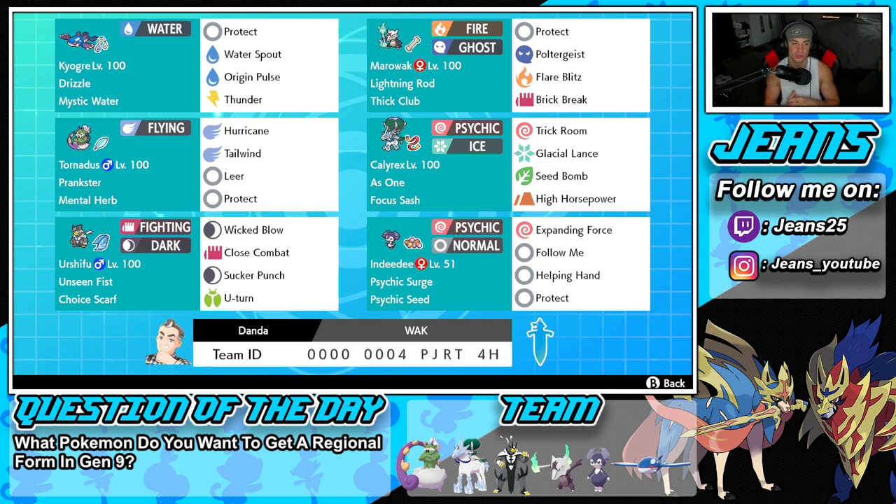Middle left is going to be our speed control Tornadus with that Mental Herb and Prankster. We're rocking Hurricane, Tailwind, Leer, and Protect — a really cool move set. We've got Tailwind for speed control, Hurricane for heavy-hitting STAB damage, and Leer for that defense drop to make physical attackers do more damage, such as Marowak or Calyrex.